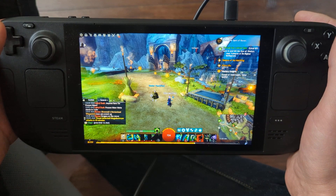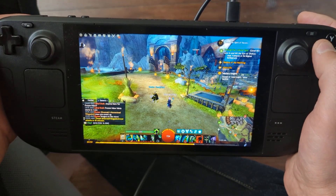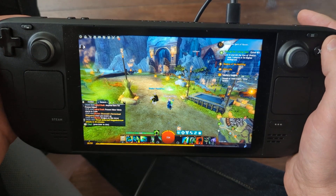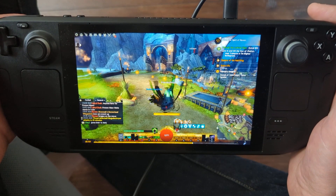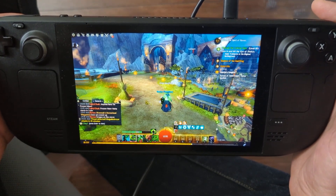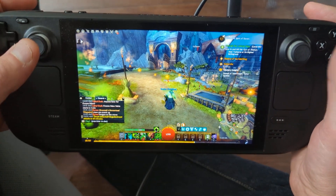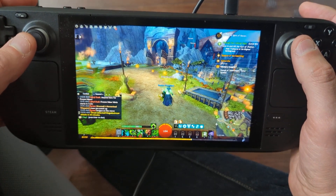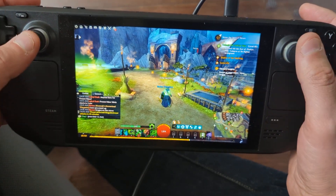I can hold left bumper to go through my skills, and hold left trigger to go through my utilities. I can heal and do all of that. My right bumper is my ultimate, or fifth skill, depending on which I'm holding. I find that to be the most intuitive way for me to play.